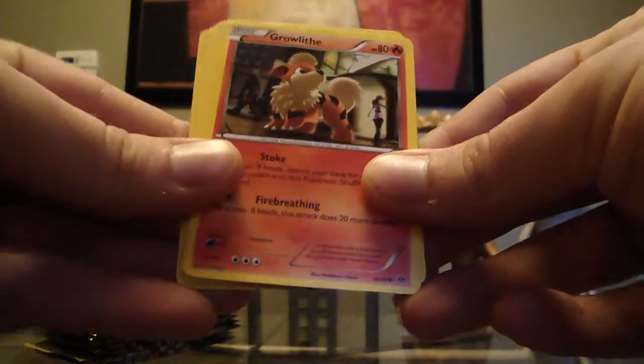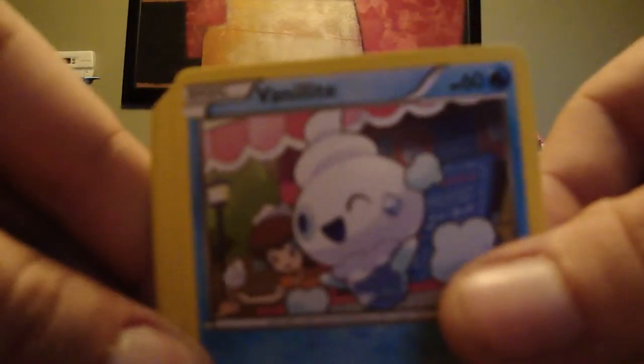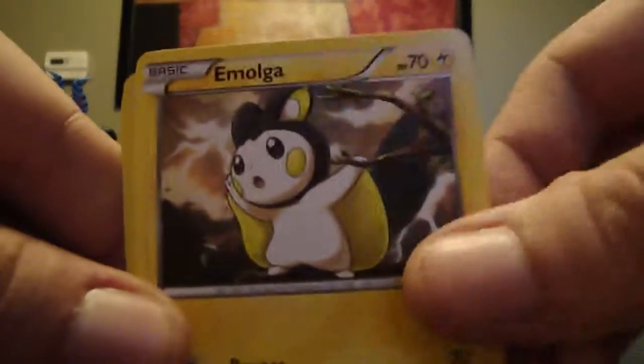So let's go. Growlithe, Grimer, Duramaka. Analyte, Krikatot, Arcanine, Cillin, Emulga.